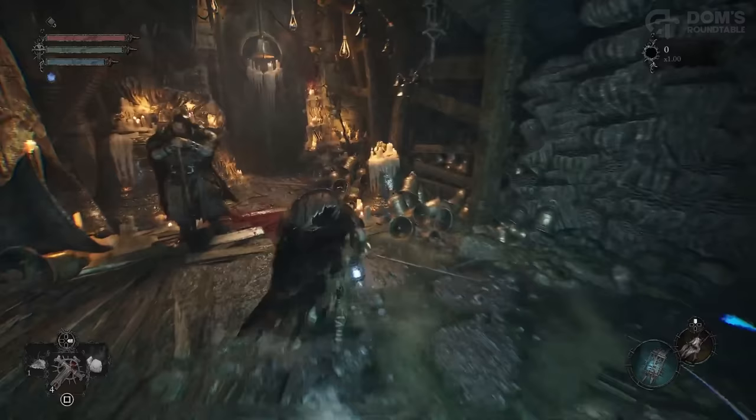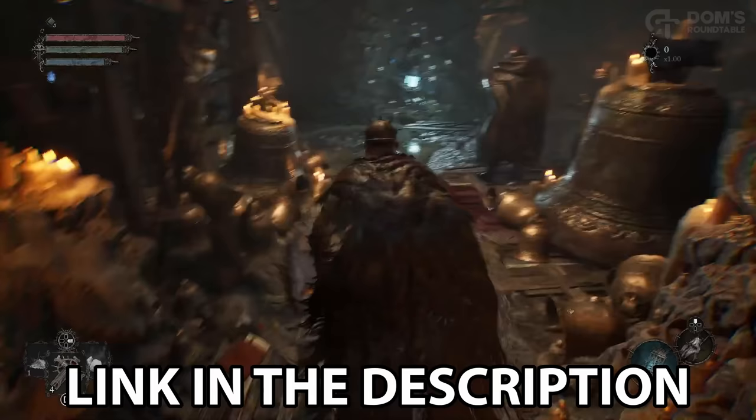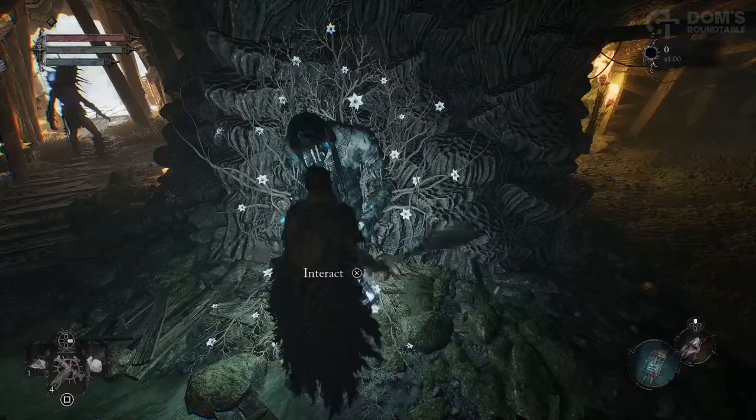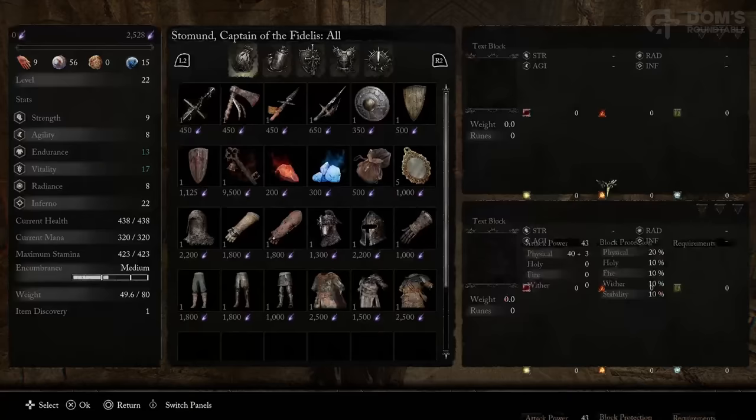The first thing we need to do is get through this door at the Blind Agatha Vestige. If you've been following along with the Things You Miss series, you already know exactly how to get here. To get the key, you simply need to purchase it from Stomund. It is quite expensive at 9,500 vigor, so you may need to grind a few enemies first, but trust me, it is well worth it.